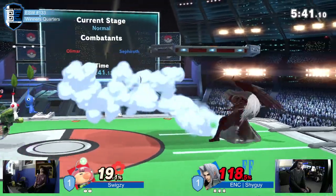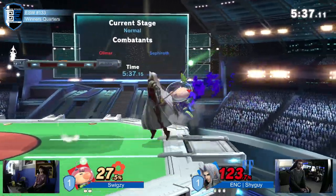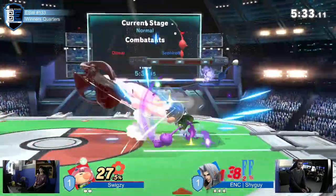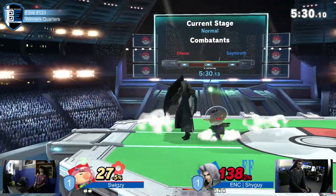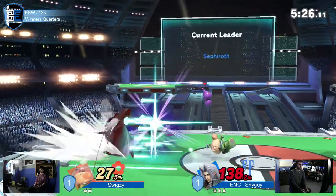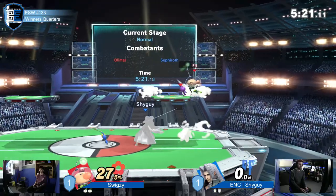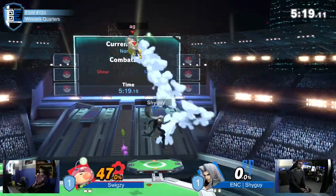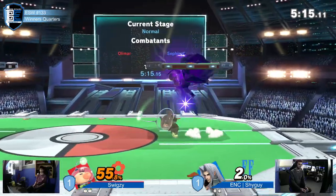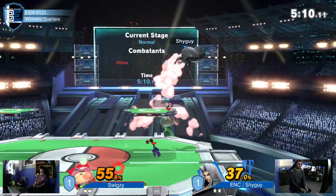You barely even notice the yellow Pikmin are there, and then you realize you're taking damage. He got knocked out of the throw. Immediately ran back, giving up space, trying to reset to neutral. Shyguy tried the dash attack multiple times - never worked, the Pikmin kept tanking it. He tried to read Swixxie getting really aggressive for one of those moments where he just runs up and up smashes, but it didn't quite work. Swixxie was patient enough to wait and then punish - takes 28%. Great parry.